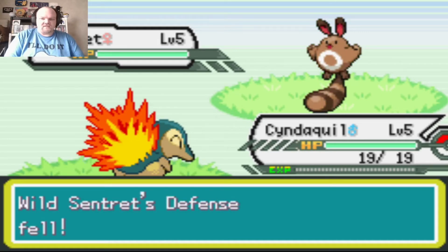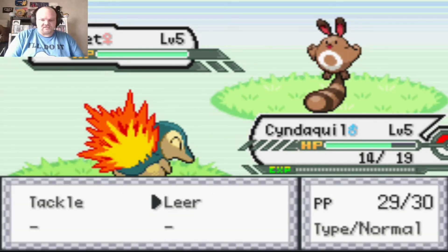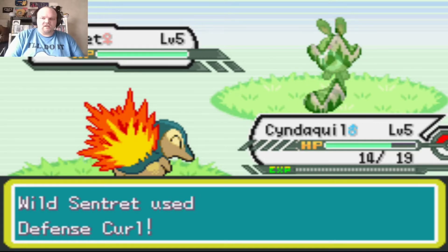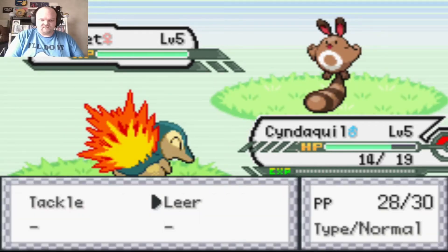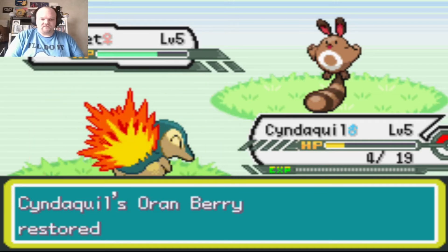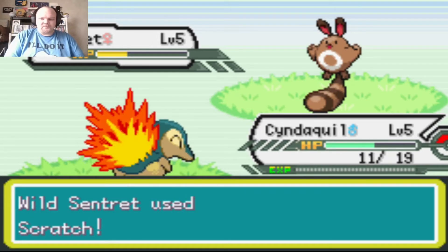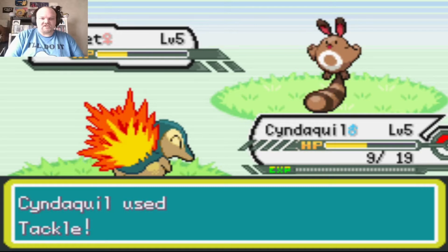Whenever I find a Pokemon that's the same level as me or just a little lower, I always use two Leers and then attack. Cyndaquil's defense is minus one from the two Leers. A third of its HP taken — my Oran Berry will still work. Scratch, then Tackle to knock it out.